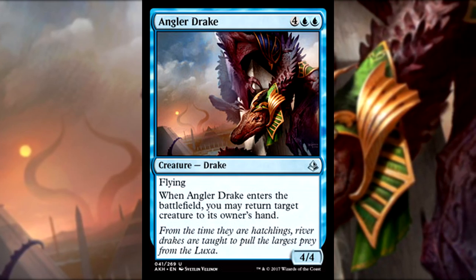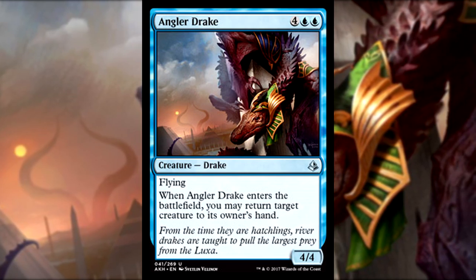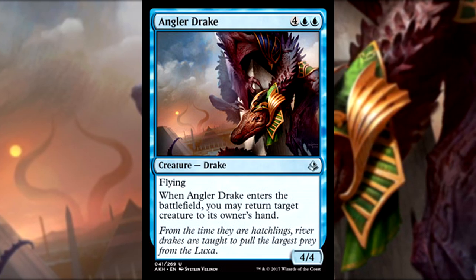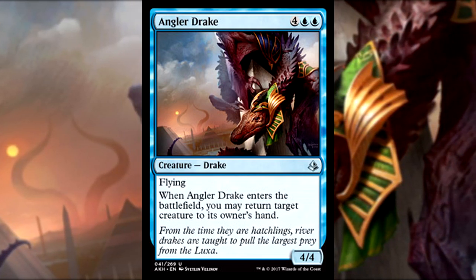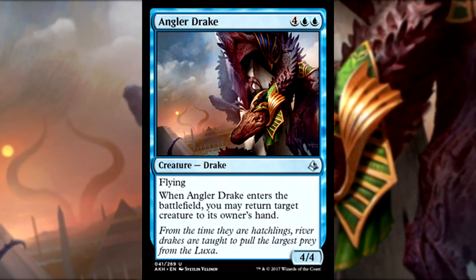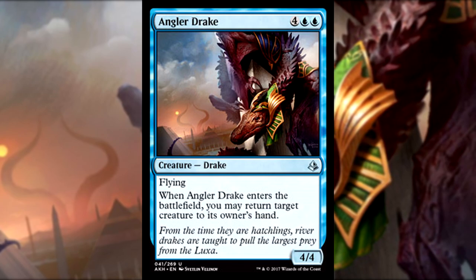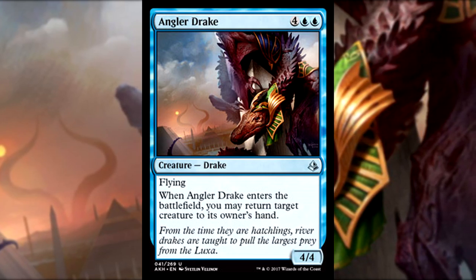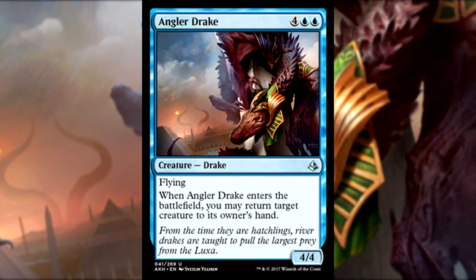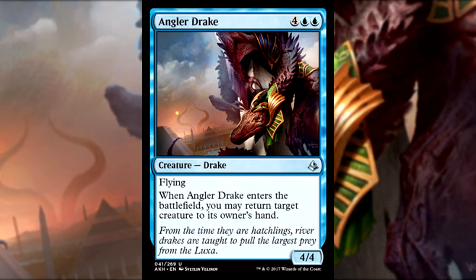Outside of the text itself, Angler Drake actually teaches us a lot about the world of Amonkhet. We know for sure now that the plane of Nicol Bolas will have other dragons on it — not really a surprise, but we all know Bolas doesn't really play well with other dragons. He did kill off all the other elders, after all. But it looks like those on Amonkhet are either part of his brood or subservient to him. The art showcases the set's connection to real-life Egyptian influences, namely the crocodiles found in that region — see how the Angler Drake has a long and widened jaw? A nice nod to the real world this set is representing.